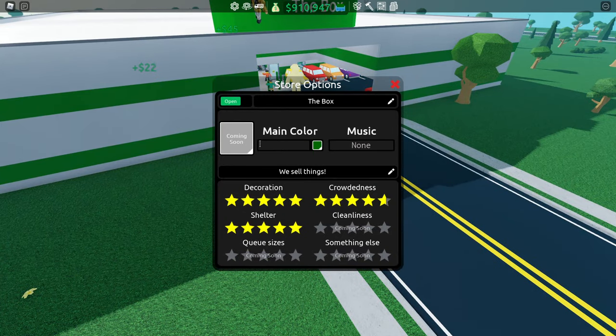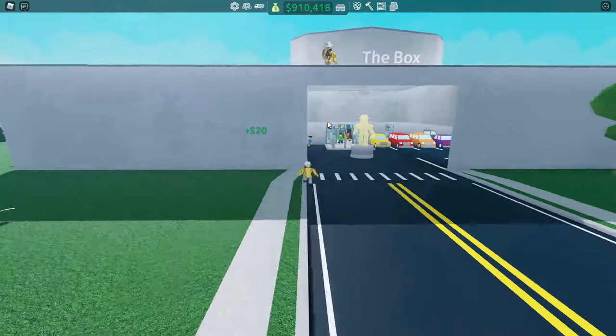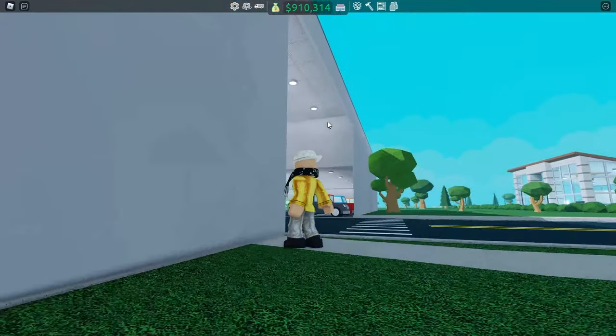Tip number 1: You can make a completely grey store if you use the colour code 159161171 in the store settings. You will not see the difference from the normal wall to the stripes.